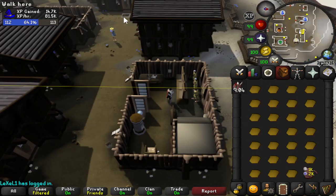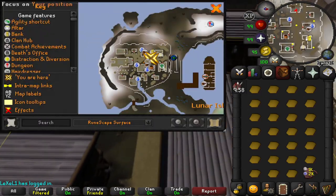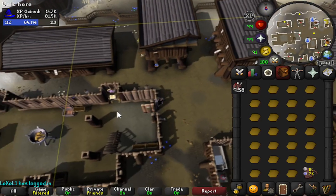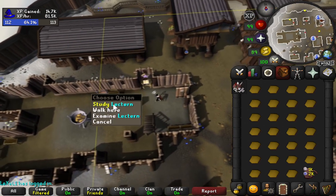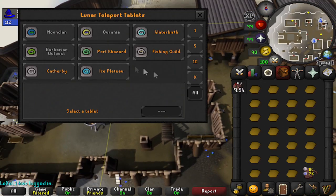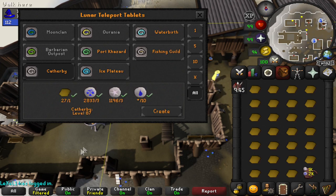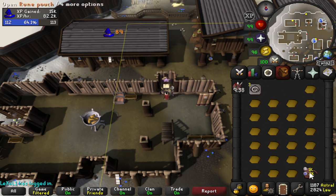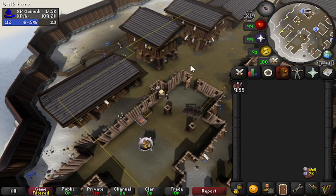To make lunar teleport tablets you want to be on Lunar Isle, which is where I am now. That was the bank - head west to this house right here and you have the lectern. Study the lectern, set how many you want to make (typically just set it to all), then click the tablet you want to make. I'm going to make some Catherby teleport tablets - click create and let it go until all the soft clay is gone or you run out of runes.